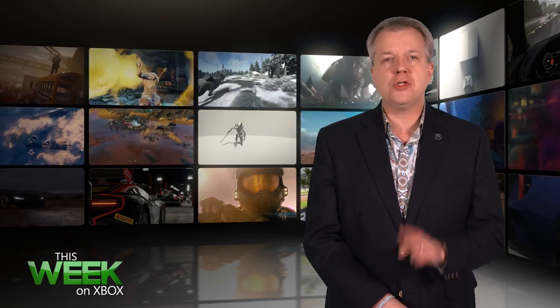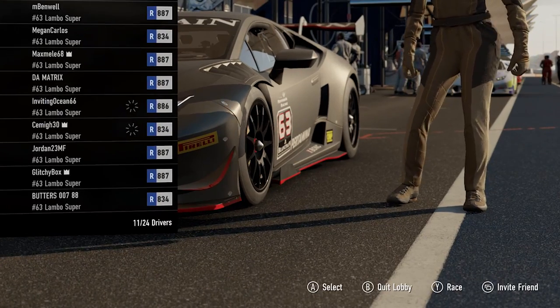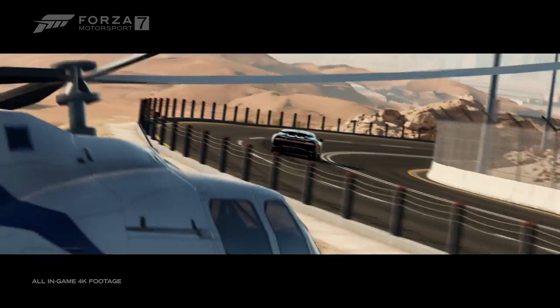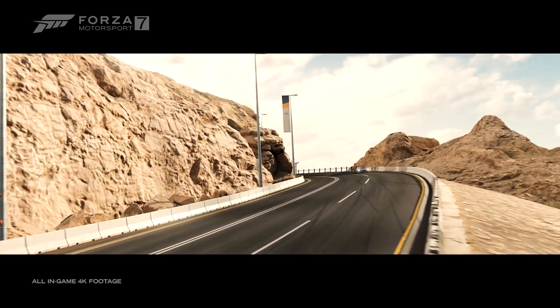Turn 10 Studios introduced two highly requested features to Forza Motorsport 7 this week. First, we have the new Spectate feature, which allows you to hop into public and private lobbies and view races as they happen. Next is the new Seed the Grid feature, where lobby hosts can choose the order that different cars are positioned when the race begins. The Dell Gaming Car Pack also released this week.